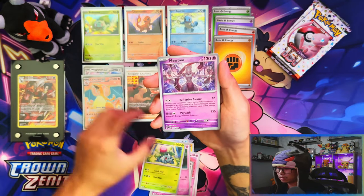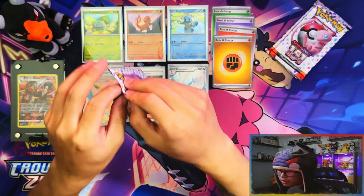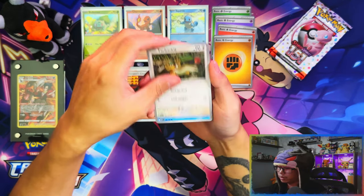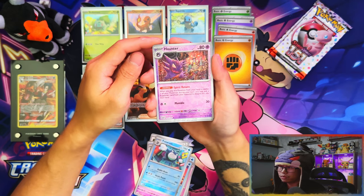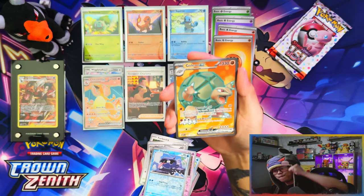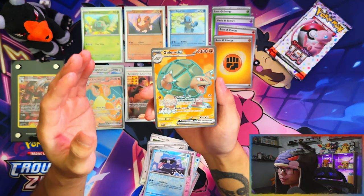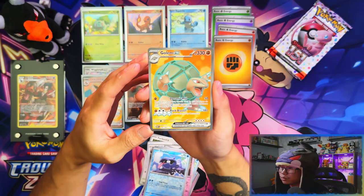Reverse Gengar - nice, nice, nice! Let me know in the comments how your Scarlet and Violet 151 experience has been. If you've opened any, are you going to? Is it bringing back the nostalgia? It's definitely bringing back nostalgia for me - that poster collection, the binder. Oh my days - it's only a Golem full art but oh my days! So far every collection - I thought I was going to be disappointed in this video, especially these first three products, but we got a full art Golem!